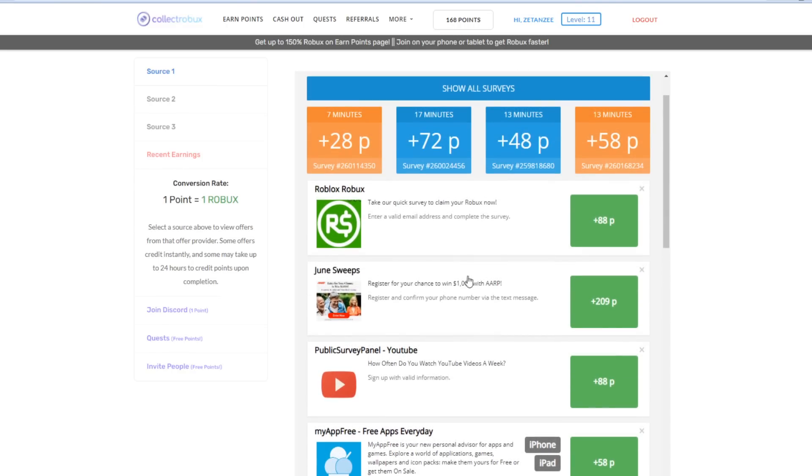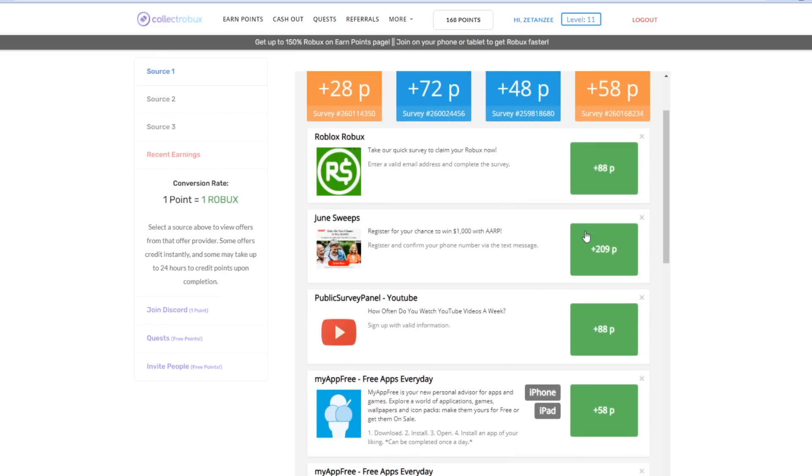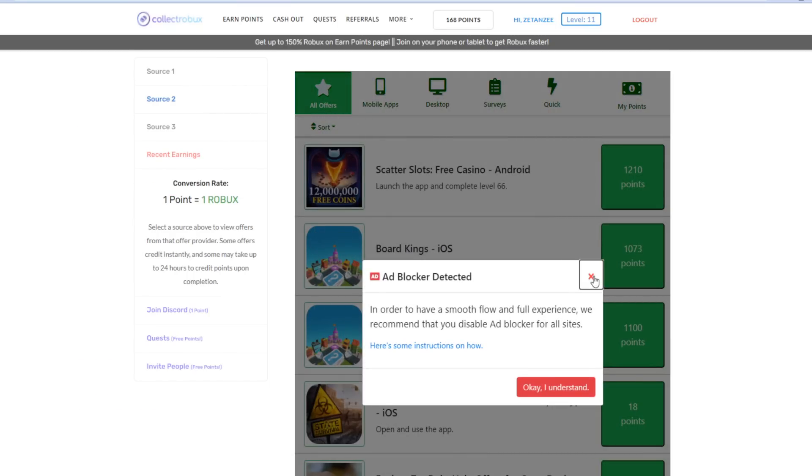You guys can also check out surveys if you have a little more time. These do take a few minutes but they're pretty worth it. You can complete this survey right here and instantly get 88 points, which is basically 88 Robux. There are also source 2 and source 3 right here which provide a lot more different tasks for you guys to do.